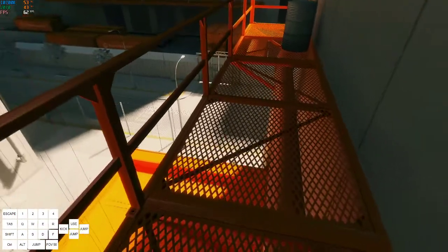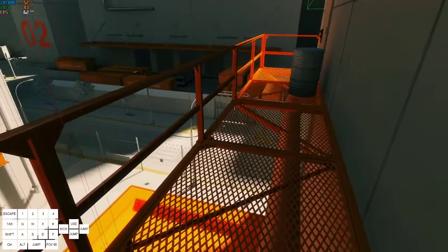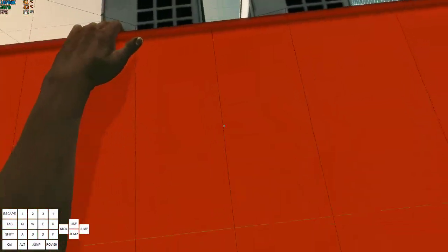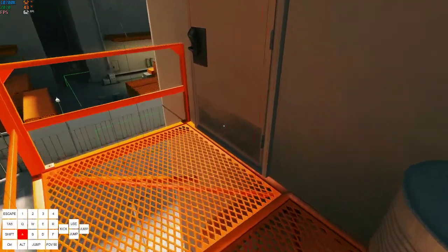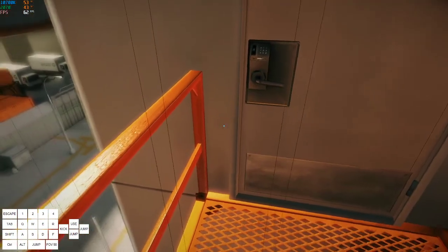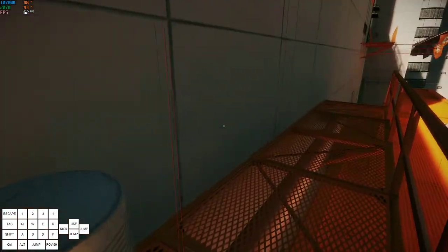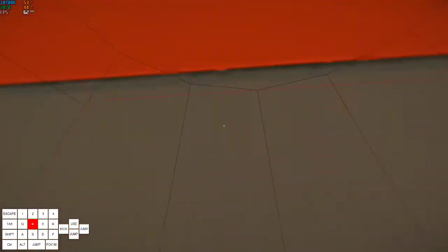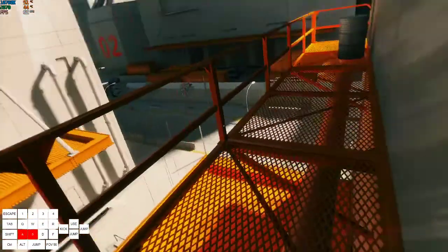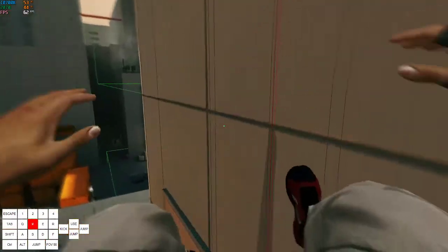Then you want to head up here to around here-ish, and you've got a couple of options for getting on this door and climbing up here. You can either jump on the railing and then on the door, or you can come right up close to it and climb on this corner and just spam jump. The other option is jumping backwards onto the railing and then forwards and coiling. You can also just jump on this barrel if you want.